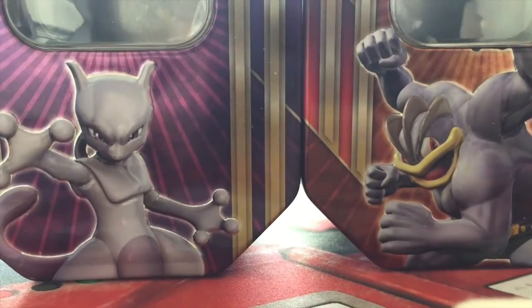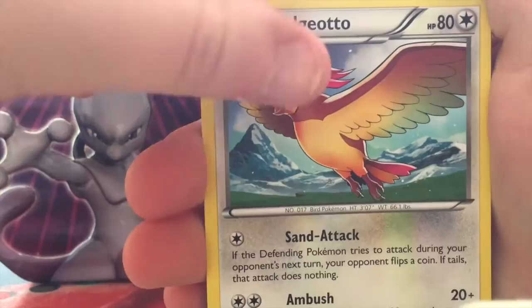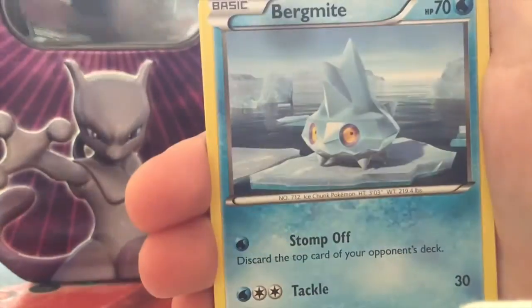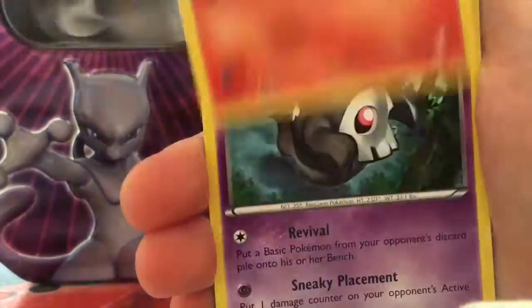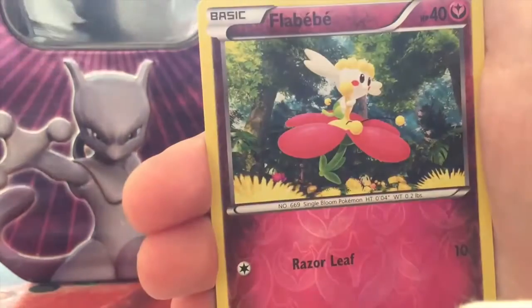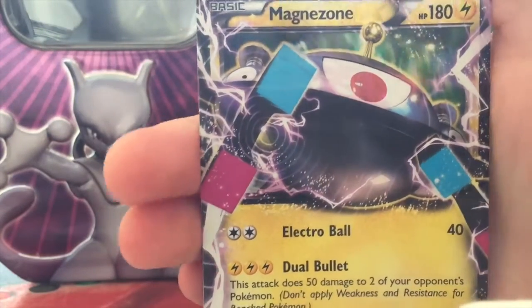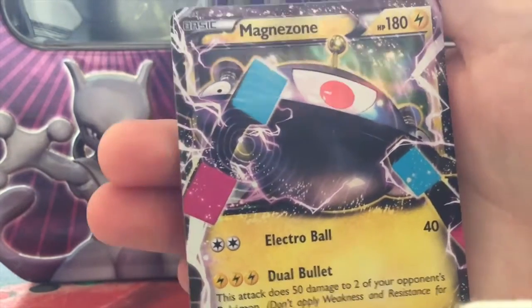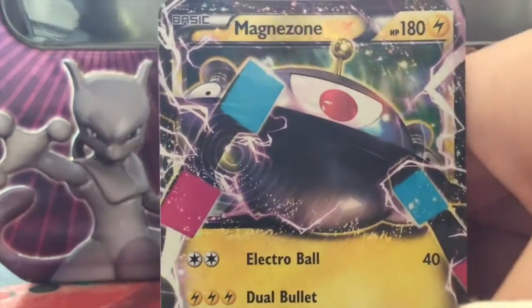Last pack, guys — can we get anything good, or was that one Toxicroak EX the only EX we got? Let's find out: Pidgeotto, Luxio, Fletchinder, Stunky, Birdokeet, Sandile, Litleo, Duskull, a Reverse Flabébé — oh! A Magnezone EX! Fortunately not the most popular EX card, but it is an EX, and I don't really have many cards from Flashfire.